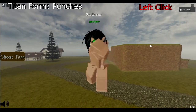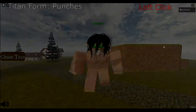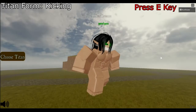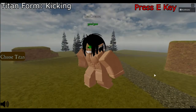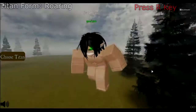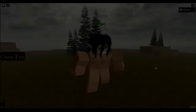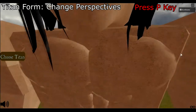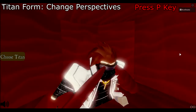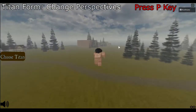Once you have become a titan there are different controls that you can use. The most basic one is to throw punches, which is done by left clicking. In order to stomp, or even kick while using the colossal titan, press the E key. In order to roar press the R key. In order to protect your neck press the N key. To see your character while inside of a titan press the P key to change perspectives. This does not work on some titans such as the warhammer titan.